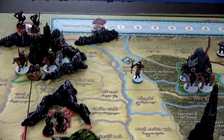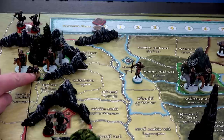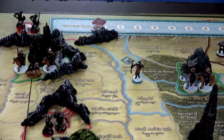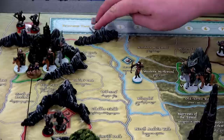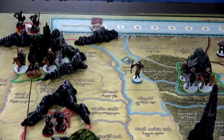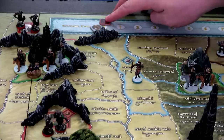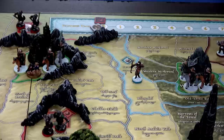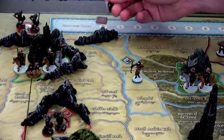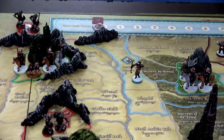For the Free Peoples, you'll want to grab the fellowship marker — here it's Frodo and Sam. Frodo and Sam can never be separated, and they start off in Rivendell. We have the fellowship track here; I've grabbed the fellowship token as well as the corruption token, both placing them at zero. One of the ways the shadow player can win is if they can get corruption all the way up to 12 on the fellowship track. You'll also want to ensure that the fellowship token has the hidden side face up, not the revealed side.